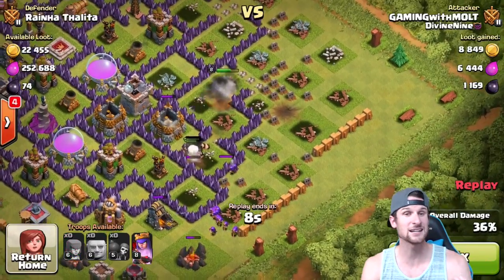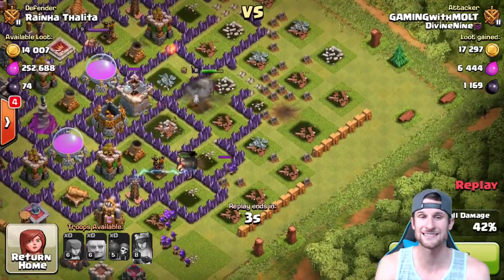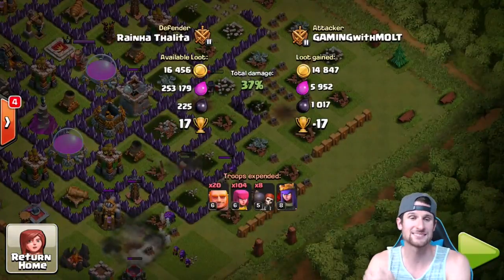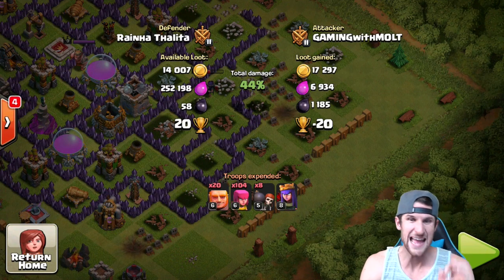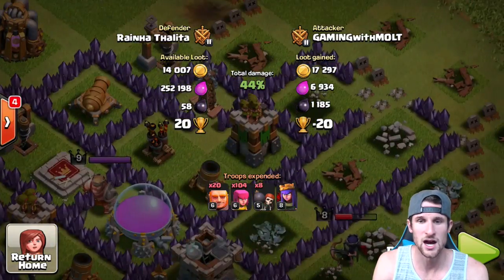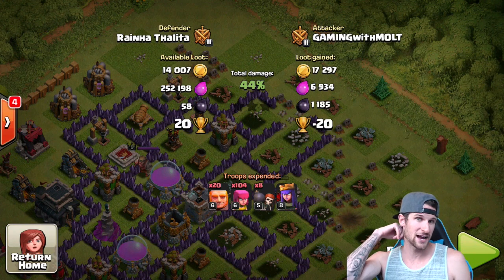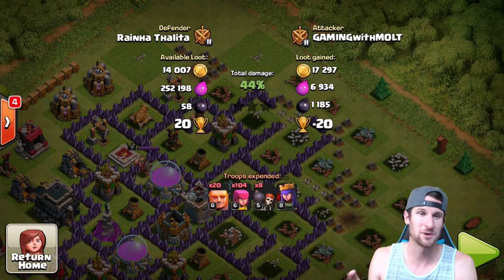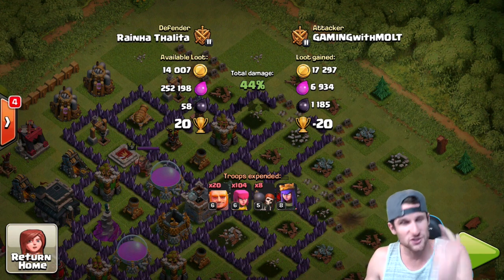She did exactly what I wanted her to, and then we're gonna use her ability in just a second. I'm looking at the giants though and she's gonna continue taking damage, but we're gonna end it because I don't want her to go down too far. There was 252,000 elixir still in there. Hey, 1100 dark elixir - anytime I get over a thousand dark elixir I'm cheering and dancing. Obviously if I get 1800 or 2000 I'm super stoked.